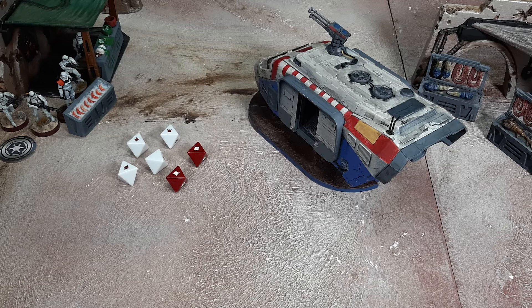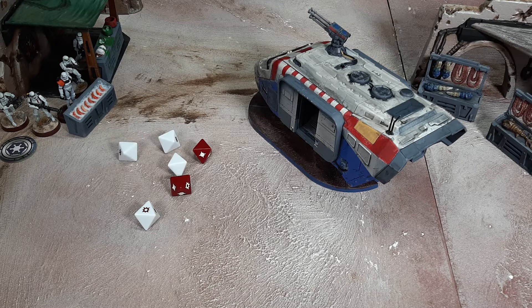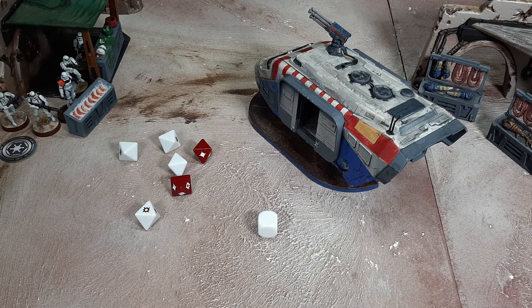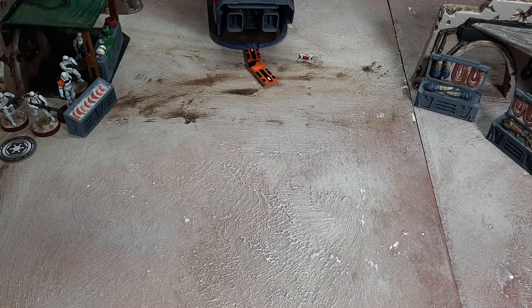The stormtroopers choose to attack and roll 5 hits. Because the DLT trooper has impact 1 and attackers modify their dice first, one of the hits is converted into a critical hit. The AA5's armor cancels all of the remaining regular hits. The Rebel player rolls one white defense die against the one critical hit and receives their first wound, then continues their activation.